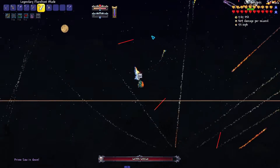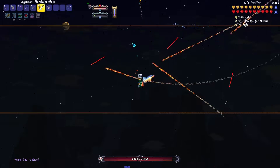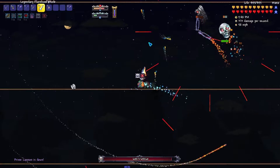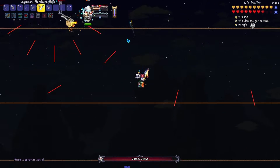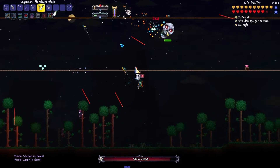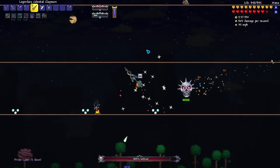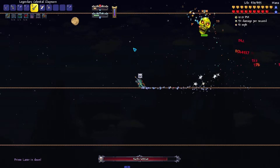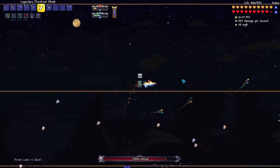The accessories are mostly the same, but switch from the Evasion Scarf to the Ornate Shield — it's way better. It's basically the pre-Plantera Asgard's Valor because you can ram enemies with it, so it's very convenient.